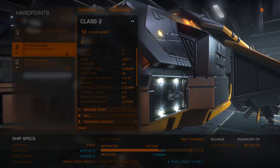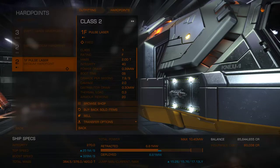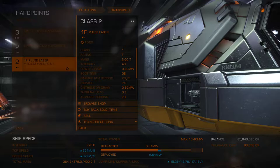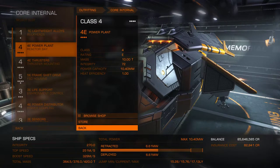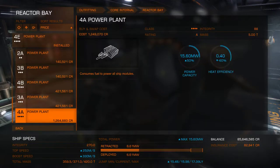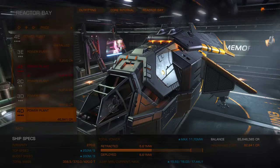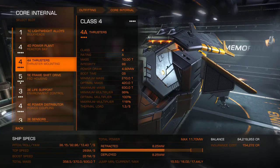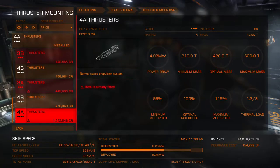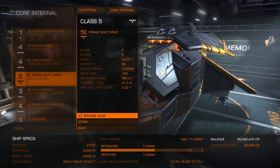First things first is to sell my pulse lasers. I confirm that I have no utility mounts — I don't have any — and for internal modules we're going to go D-class everything except the FSD, which will be A-grade. Whoops — that happens with me quite a bit. There we go.